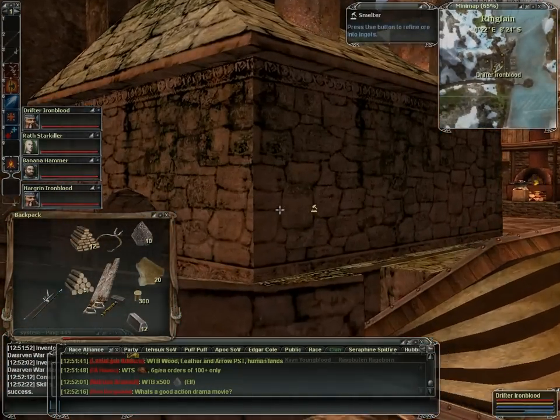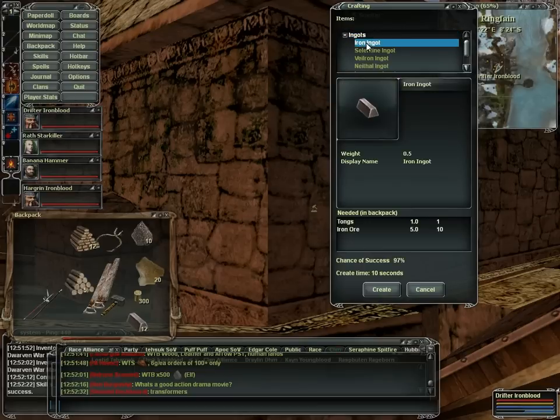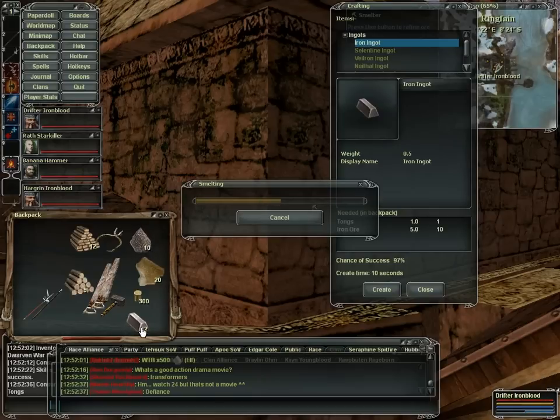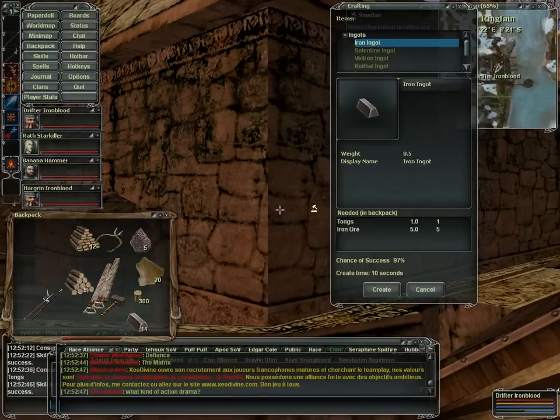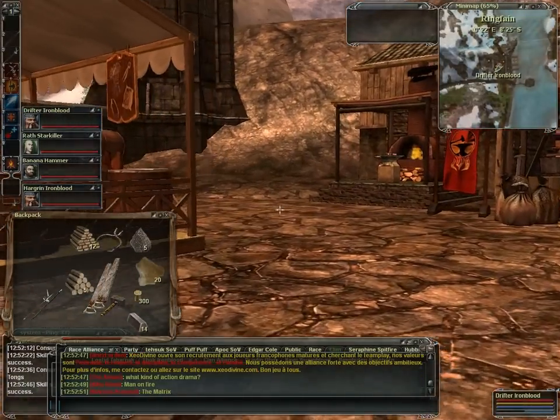Now we're going to go over to our smelter. Same thing — we have our tongs. We have iron, so we're going to do an iron ingot. It takes five iron ore, right here, and you get two ingots out of it. Going price for ingots — probably one of the most expensive things that you can get the most of — they go for about ten gold. So that's 140 gold in our bank there.